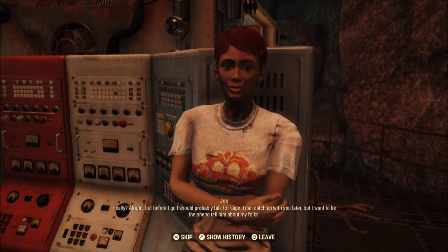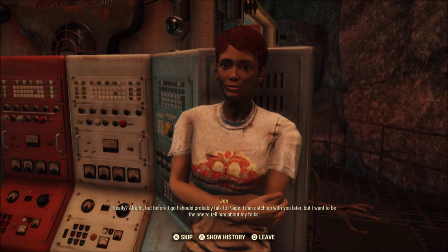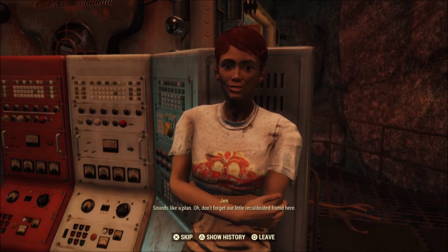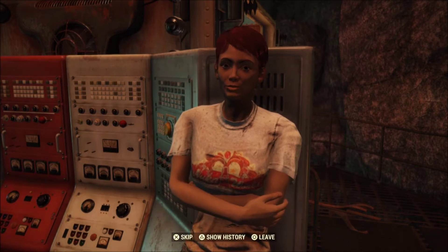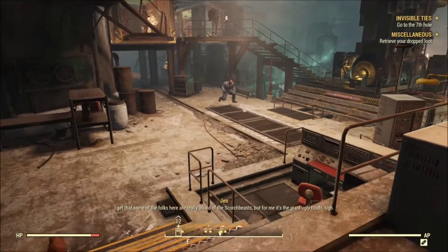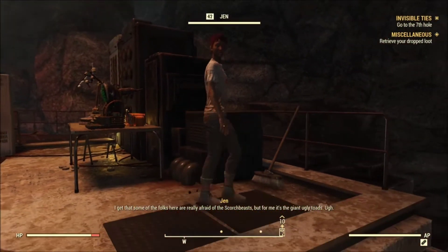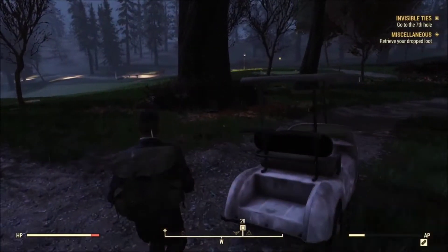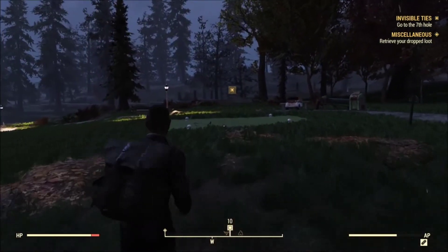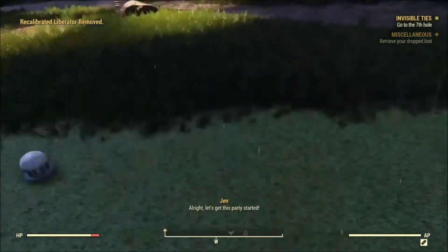Before I go, I should probably talk to Paige. I can catch up with you later, but I want to be the one to tell them about my folks. Alright, I'll head to Whitespring. Sounds like a plan. Oh, don't forget our little recalibrator friend here. I get that some of the folks here are really afraid of the Scorch Beasts, but for me, it's the giant ugly toads. Ugh! Alright, let's get this party started.